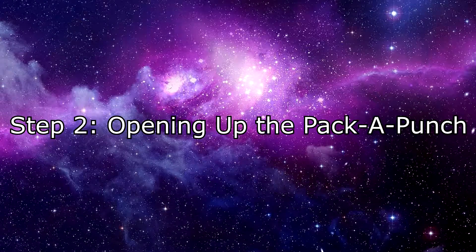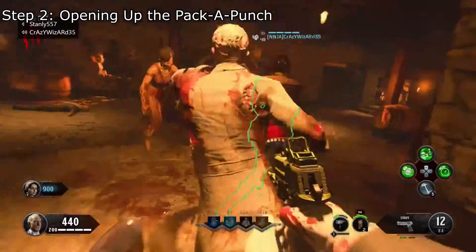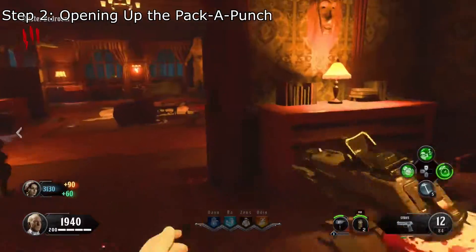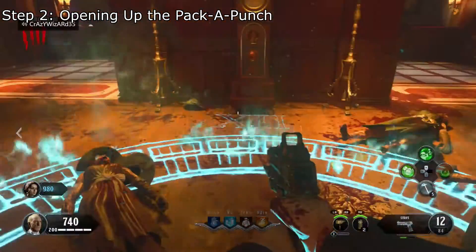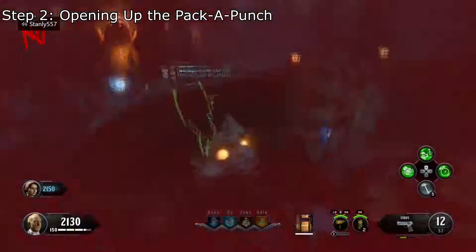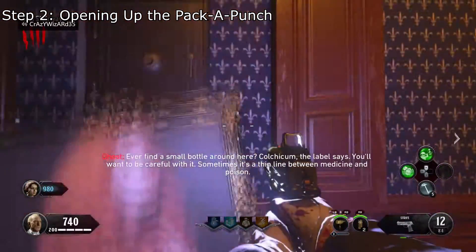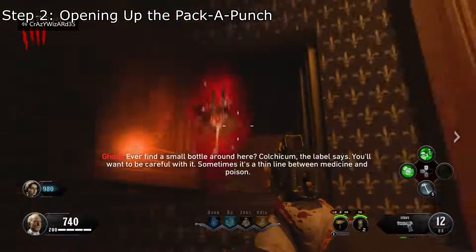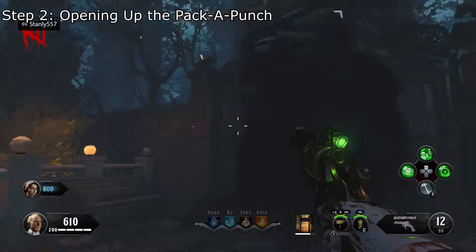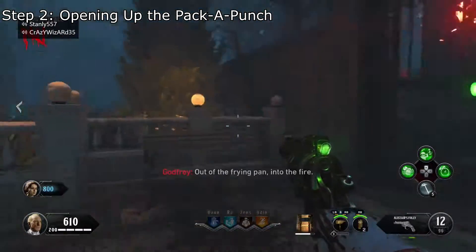Step 2: Open up the Pack-a-Punch. To do this, you'll need to perform three separate tasks by filling up these crystals in the wine cellar, the master bedroom, and the library. These tasks require you to stand in a clock circle for a full minute inside of the mansion, kill vampires by a certain outside perk machine, and locate a special item and follow the ghost to the tuning fork. Once you have all three, head outside to the back entrance and interact with the premium materia to unlock the Pack-a-Punch.